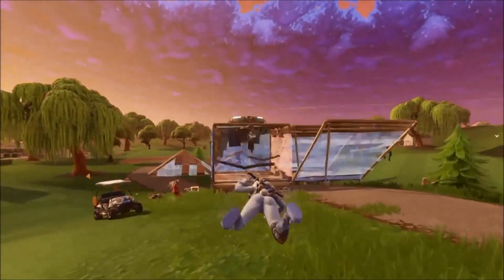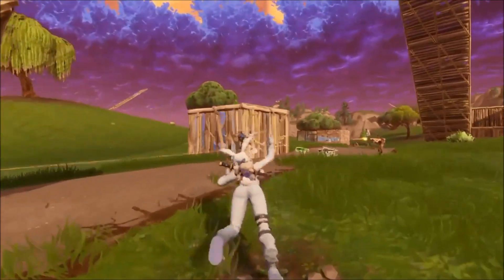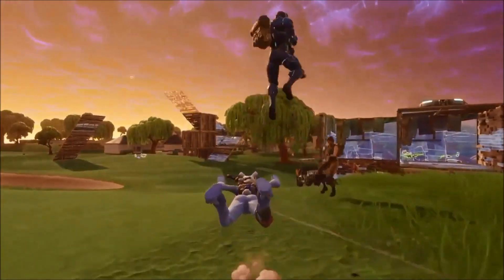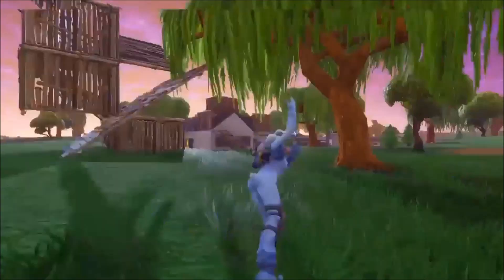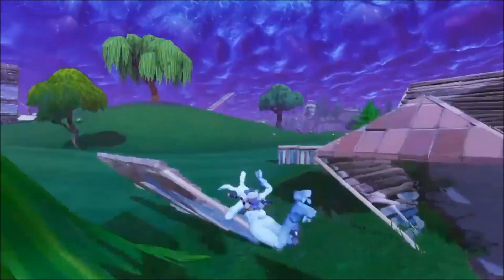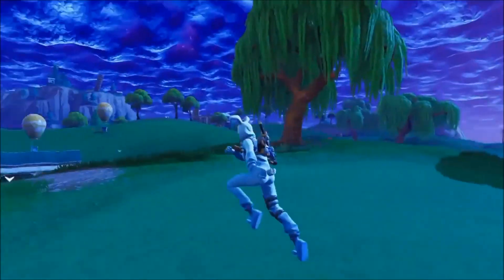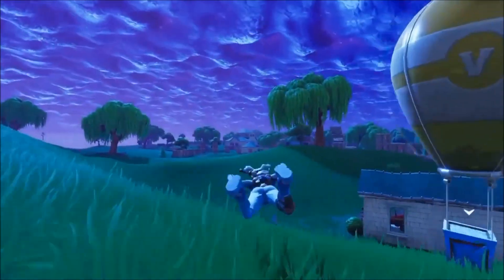Once you're outside of the map you are not going to take any damage from the storm or the water — even if you fall outside you're not going to take any damage. Once your character is glitched like this, go to the edge of the map, jump outside, and go on the water. Don't worry — it's not going to kill you because your character is glitched out and gliding on the floor.